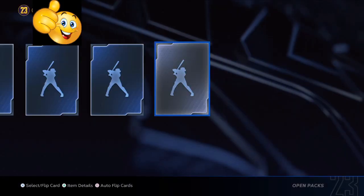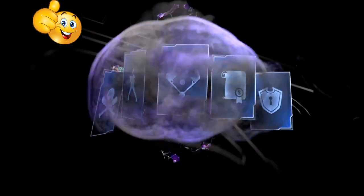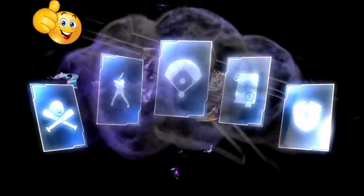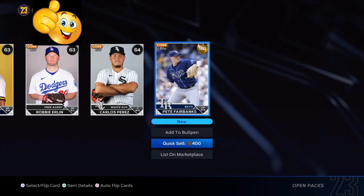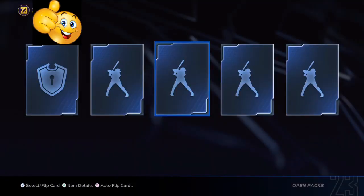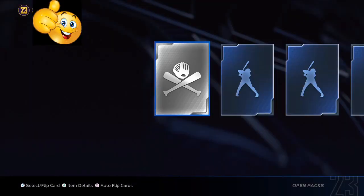Also, a newly added card — Toshman on the Chicago Cubs — has been hitting insane. He's a common, so you're going to be able to get him for very, very cheap. Make sure that you get 30 of them, hold them in your binder, and plus 2, plus 3, plus 4 supercharge. You're going to be making a lot of stubs off of him.